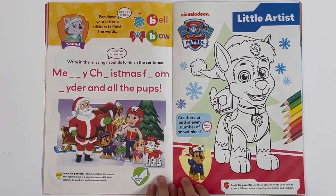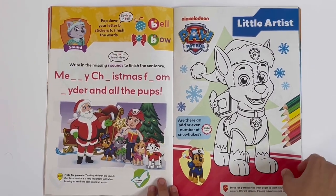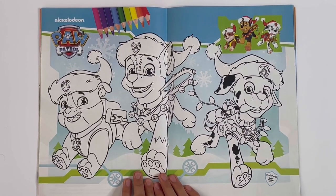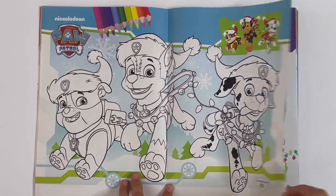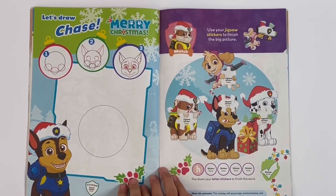Then you've got some little artists here — this is some colouring in. So you can colour Chase wearing a Santa hat. Here you can colour Rubble, Chase and Marshall. And here you can draw Chase's face — Merry Christmas.